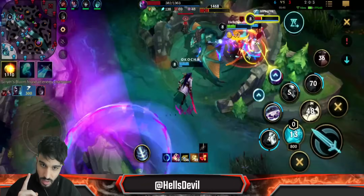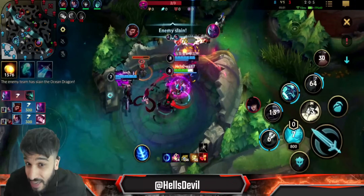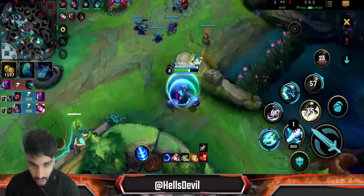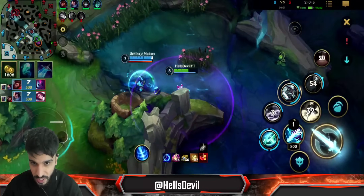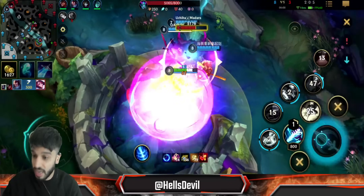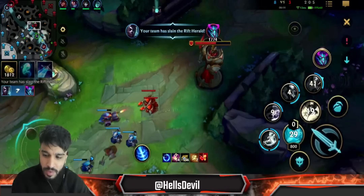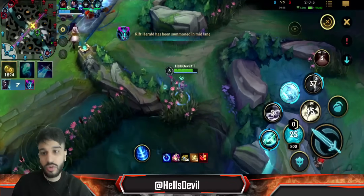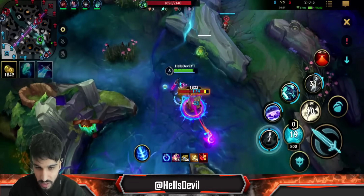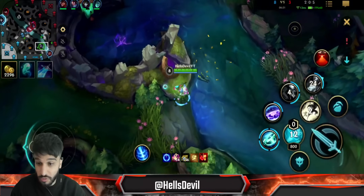I'm ulting here. I literally lost the dragon because I could have killed the Evelynn — but why did I ult? Because in that moment I wasn't sure if Evelynn had her ultimate and I did not want to die. I literally gave up the dragon to maintain my Magi stacks. I have 14 stacks now. You may think that's a stupid play, but I'm trying to show you how this item works and its true power — people don't really understand how incredibly powerful it is when played correctly.